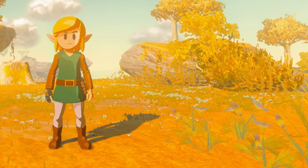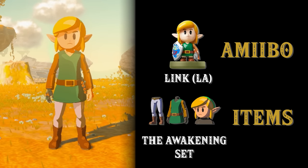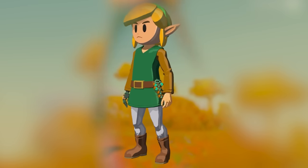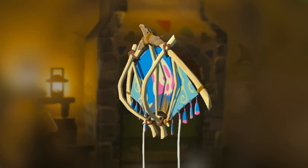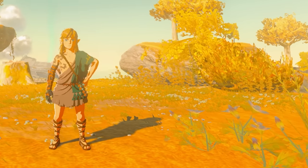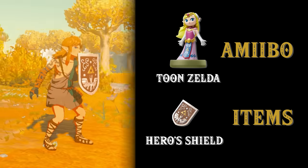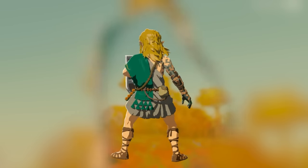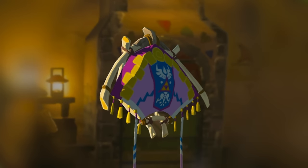The Link's Awakening Link amiibo will give you the Awakening set, which is probably one of my favorites because of the big mascot head. Link's Awakening will give you the Egg fabric. The 30th anniversary Toon Zelda will give you the Sea Breeze Shield, which has a defense of 65. Toon Zelda will also give you the Bygone Royal fabric.